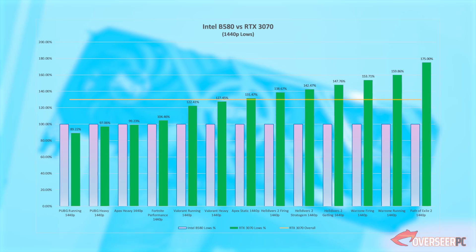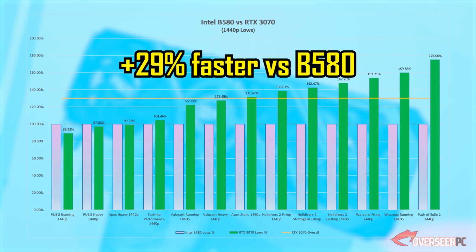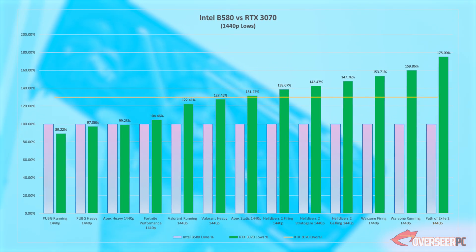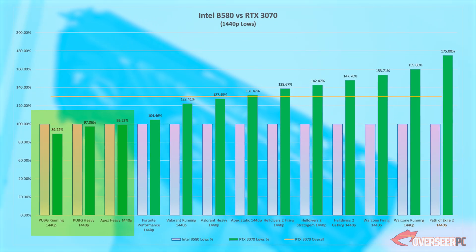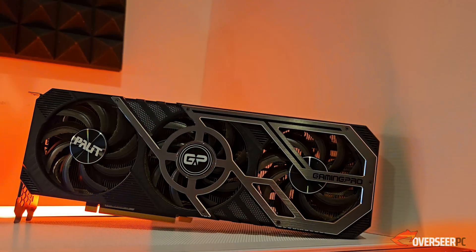On 1% lows, the RTX 3070 is about 29% faster compared to the B580. However, do note that there are some games where the B580 is actually much faster in terms of lows compared to the RTX 3070.